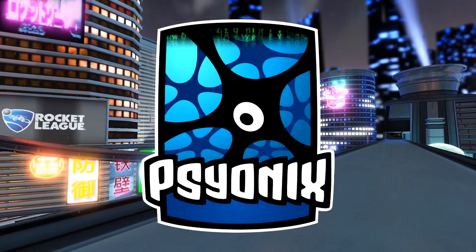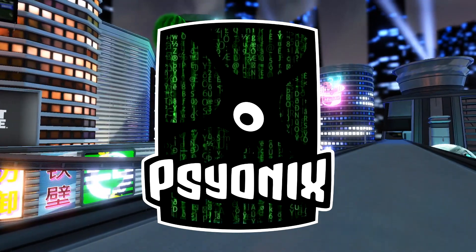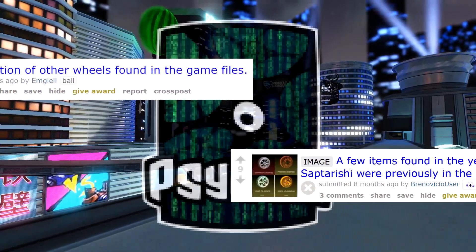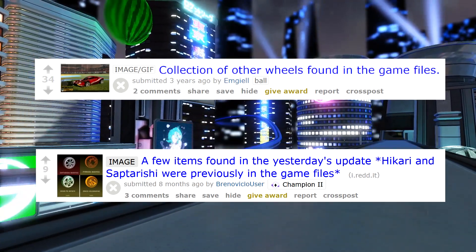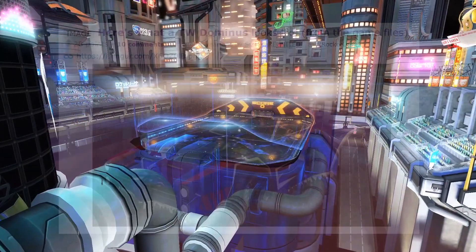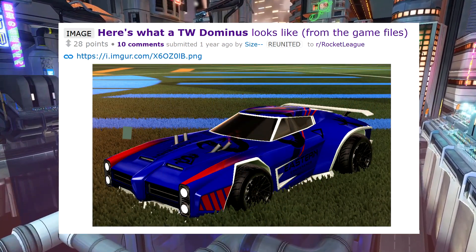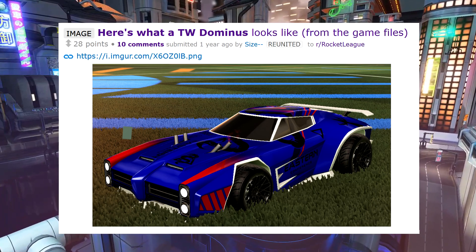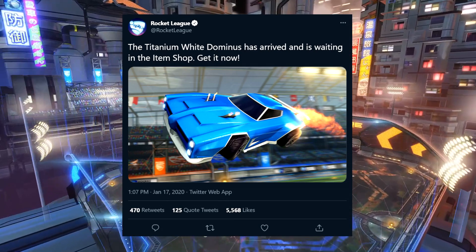Nosey, computer savvy Rocket League players have been digging into the game files pretty much since launch in 2015. A lot of times this just results in some early sneak previews of upcoming items or future events. These are exciting at the time but don't age well. For example, when the painted Dominus was found in the game files in December 2019, it sparked a lot of discussion, but a month later it arrived in the item shop and the story isn't really interesting anymore.